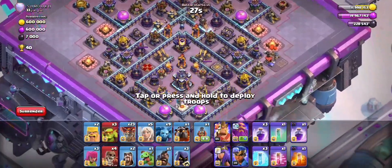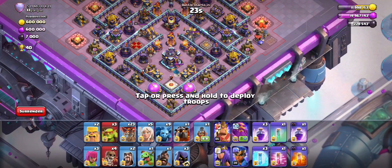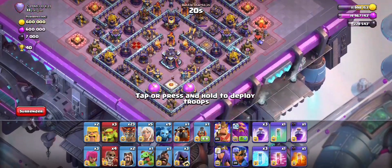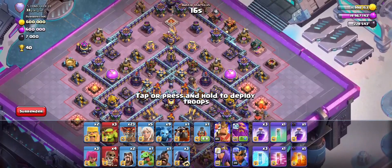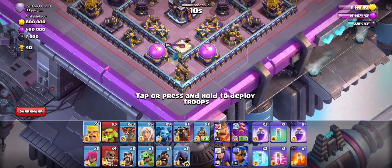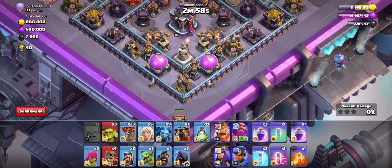Welcome back to another video guys. I'll get straight into these tips. This is a diamond base and here's the plan I'll be using. I'm gonna go with the flinger down at the town hall area where the warden is — this is a really consistent plan to take down this base.